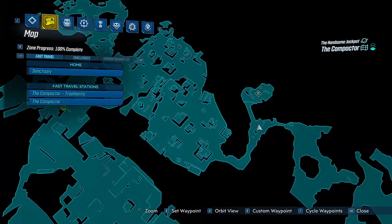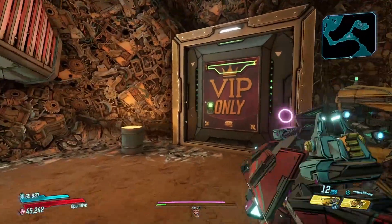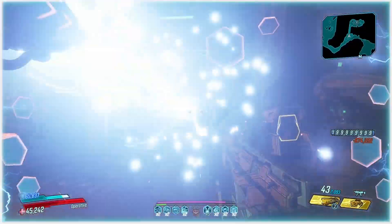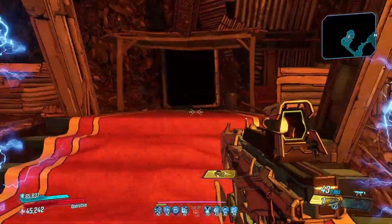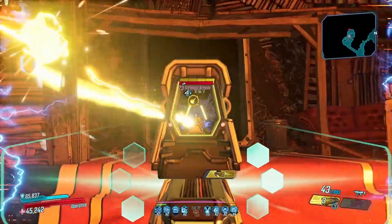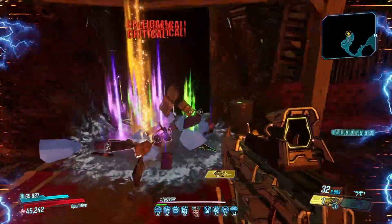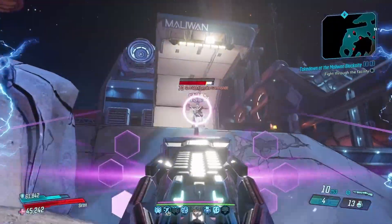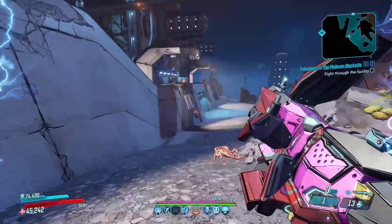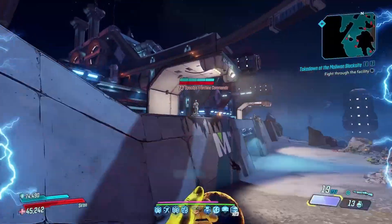If you would like to farm a Heartbreaker for yourself, you'll want to fast travel to the Compactor, specifically the Trashlantis. Fast travel will get you there the quickest. You'll then just run through the area towards the Scrap Trap Nest where you will come to a save station. Next to the save station is a VIP door and behind that VIP door there is Gorgeous Armada. You do unfortunately have to pay for each time you want to do this farm, however it's not that much and by endgame you'll probably have more than enough money.